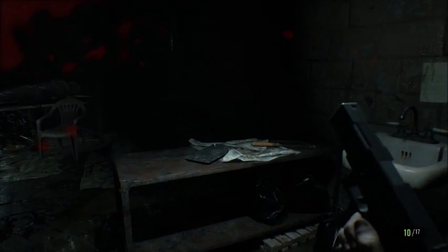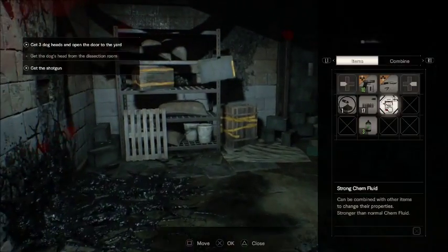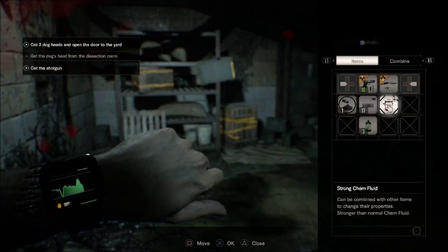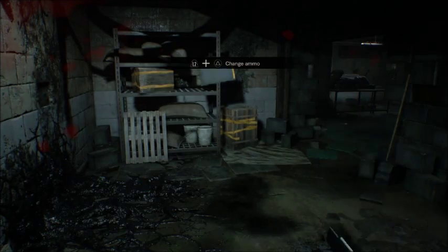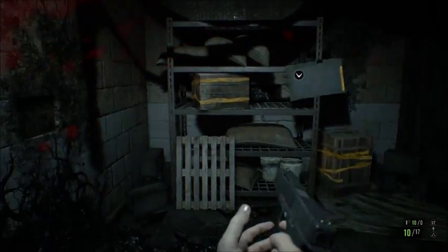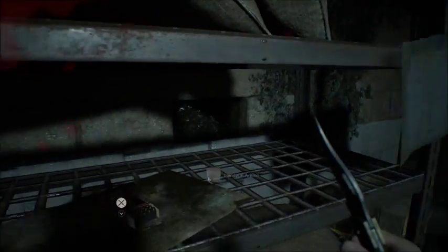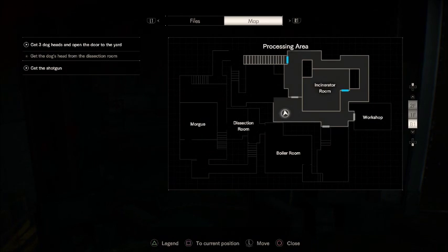Oh by the way, we're coming back now. We're gonna try something a little bit different — we're just gonna do it in a different way. We're not going to go to the incinerator room yet, let's go this way. Oh well, there's boxes in here. Oh by the way, I picked up a strong chem fluid — found it in the incinerator room. We're going to make special bullets. So now if I push triangle I can switch to more powerful bullets. Save them — yeah, we're gonna definitely save them. Okay, processing area map. There's the dissection room that we have to get to.